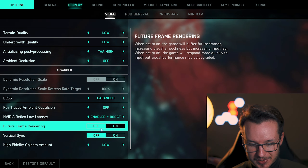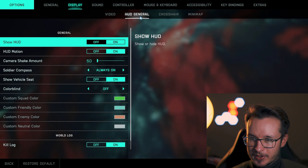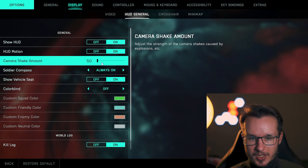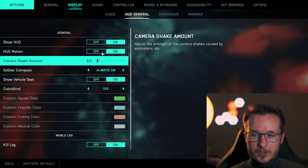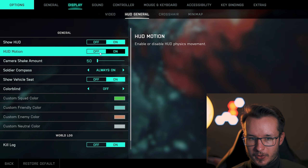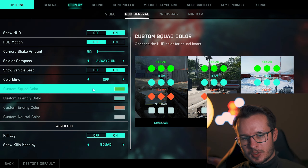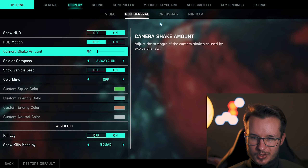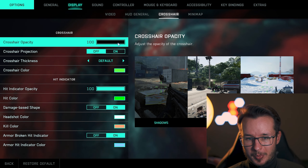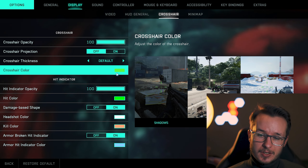I have my low latency reflex enabled and boost. Future frame rendering is off because you don't want false frames from rendering — you want the true actual visuals. So Vertical Sync is also deactivated. For your general HUD, very important: turn camera shake amount to 50, and HUD motion — also very important to turn that off.